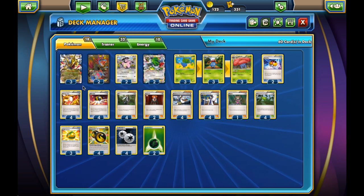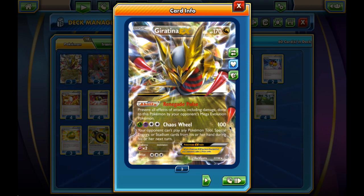Let's jump into the deck. We start with Giratina EX, our main attacker. It's a basic EX Pokemon with 170 HP. The ability Renegade Pulse is really annoying — it prevents all effects of attacks, including damage done to this Pokemon by the opponent's Mega Evolutions. So Mega Rayquaza, Primal Groudon, and Mega Manectric cannot deal damage to our Giratina EX. If opponents only play one or two Hex Maniacs, they can't use VS Seeker for it again, so Giratina will hopefully prevail.